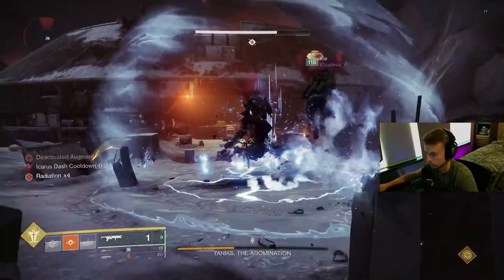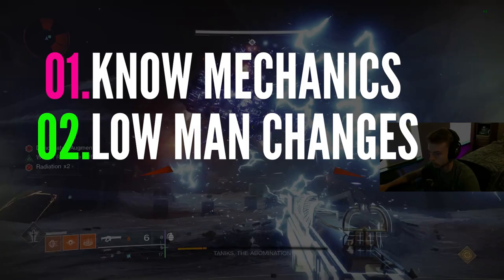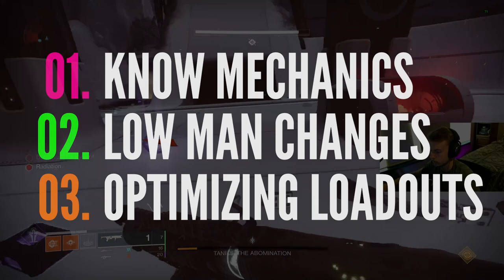Learning how to low man and get a clear comes down to three pretty important components. First is knowing the base mechanics of the raid that are used when running with six players normally. Second is adapting these for three players or two if you're duoing, which seems simple enough but often requires some pretty wild workarounds for the raid to even be possible. And then lastly is optimizing a loadout to fit these adapted mechanics and also optimize your add clear and damage for boss encounters.